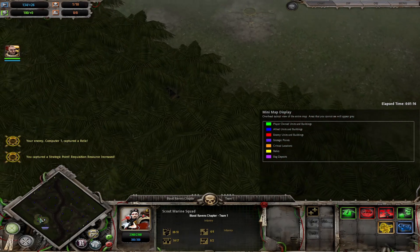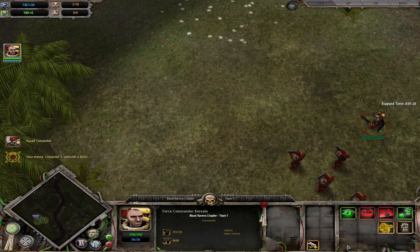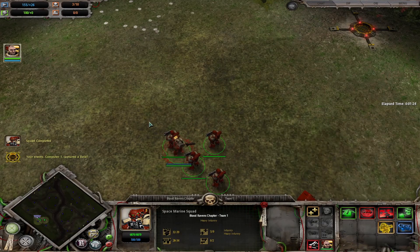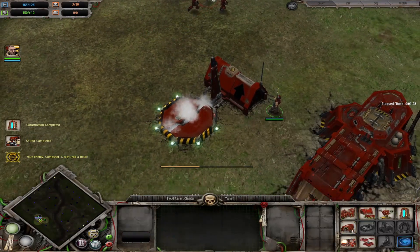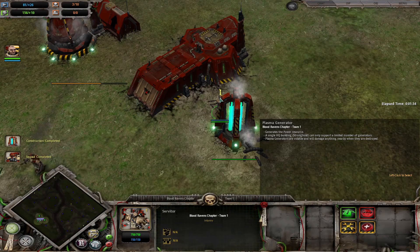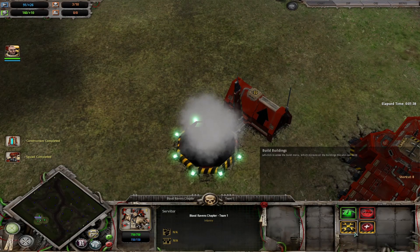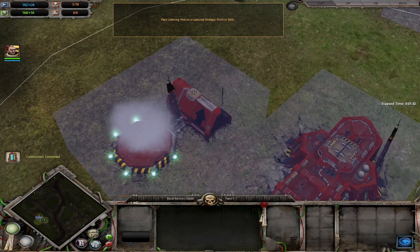Now the enemy's captured a relic somewhere. We'll assign him to the Space Marine squad and use them to cap there. We'll get a listening post on there as quick as possible so we can generate more requisition — need as much requisition as possible.